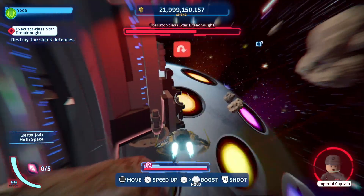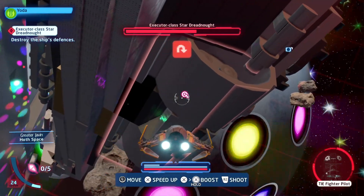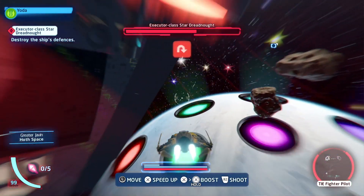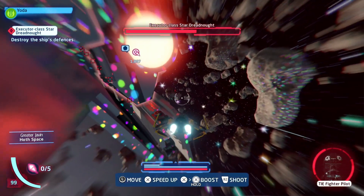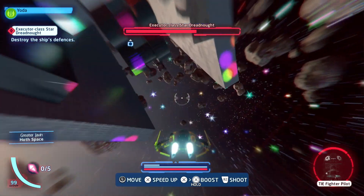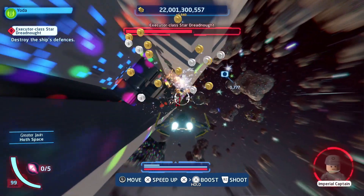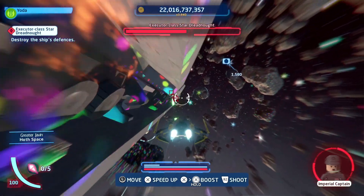Anakin is one of my favourite characters inside of Star Wars, so having his ship inside of the game is just really fun to play with. It's not really the best overall ship, but I personally have fun playing with it. Overall, it's not the best ship to play with, but it's pretty fun and it will get the job done. So the Jedi Interceptor is coming in as the number 10 spot.